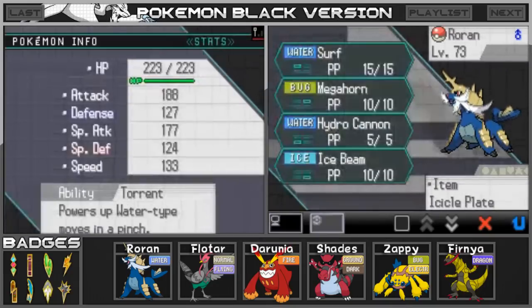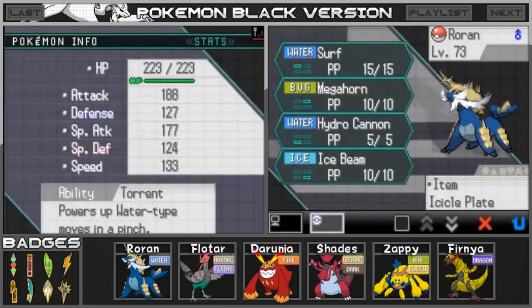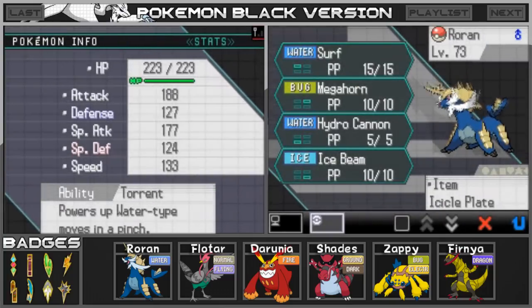Let me go ahead and show you guys the items as well as the movesets that are going to be our final ones going into the Elite Four. Roran has the item Icicle Plate with the moves Surf, Megahorn, Hydro Cannon, and Ice Beam.